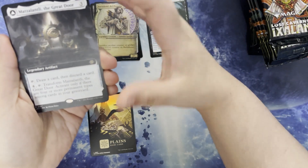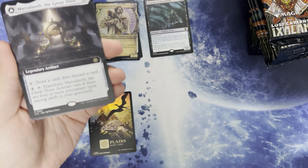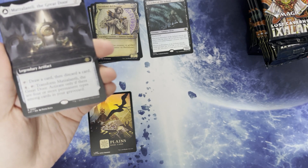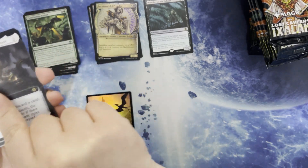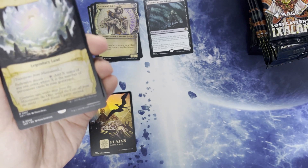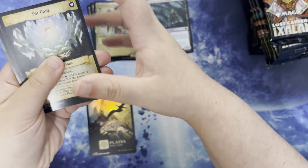We have Mazzalani the Grey Door. Three mana for a legendary artifact. Tap to draw a card and discard a card. Four tap to transform the Door. Activate only if there are four or more permanent types among the cards in your graveyard, where it becomes the Core with Fathomless Descent. Tap to add X mana of any one colour, where X is the number of permanent cards in your graveyard.